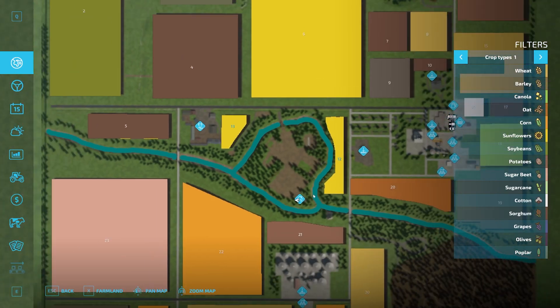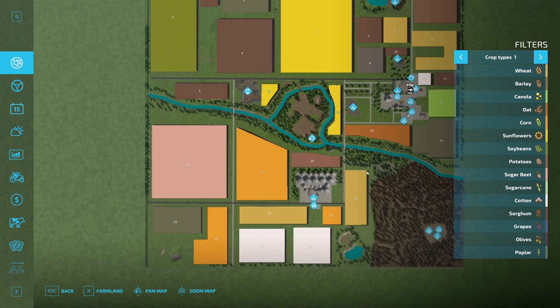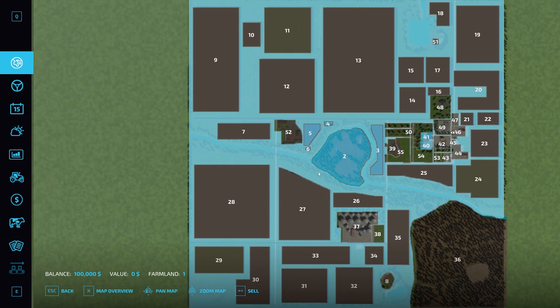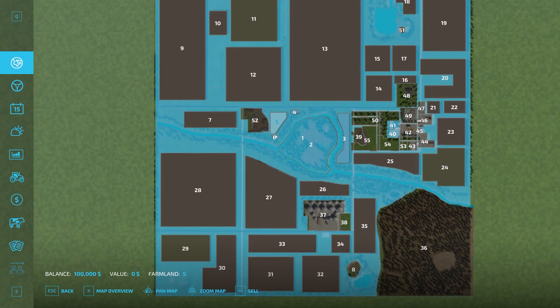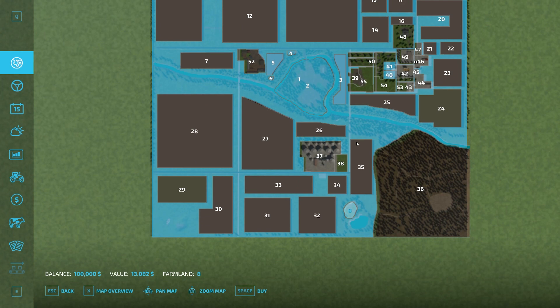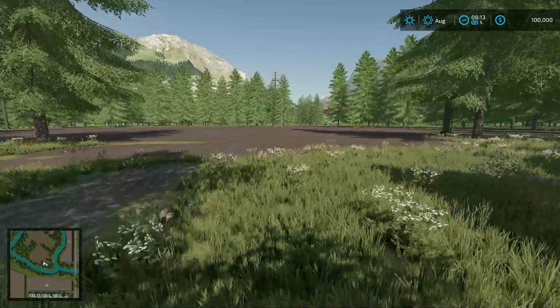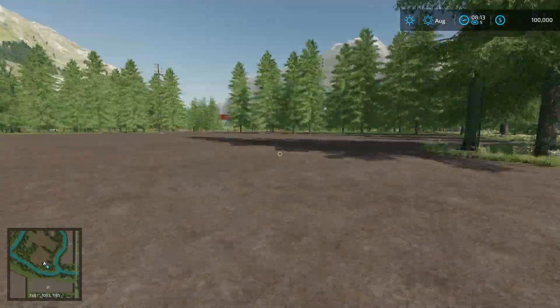If you haven't seen my previous tour of this map, go check it out. In the challenge mode you can see all the starting equipment over at the store — you can switch it out, which is really nice. Starting out, you have a big chunk of peripheral land that allows you to mow, but it's worth zero dollars. Small pieces of land nearby are also zero, so you can't make money back by selling them off — which is a great design for the challenge.